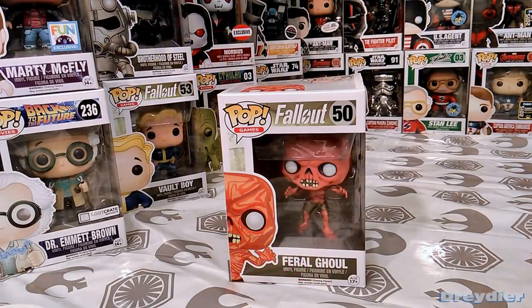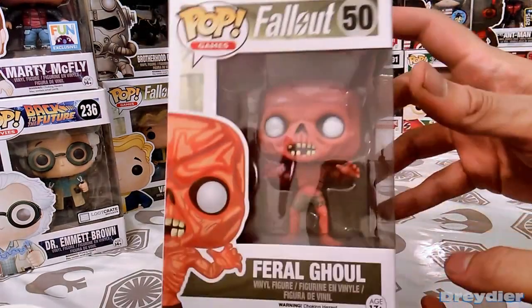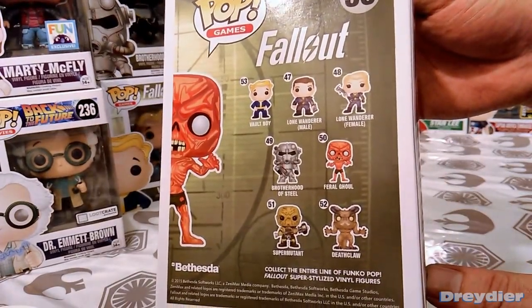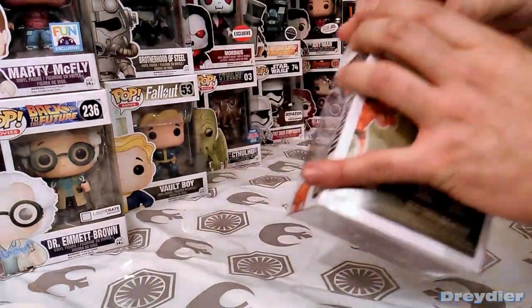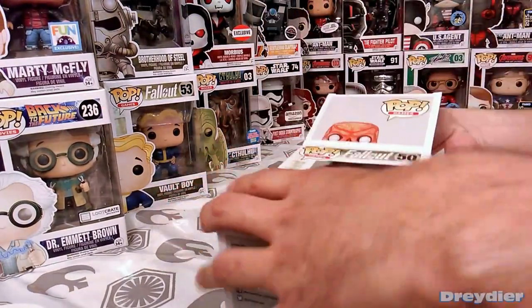What's up guys, I have here the Feral Ghoul Funko Pop from the Fallout line, number 50. These are getting easier to find since Fallout 4 got released, and there's also going to be a Fallout 4 line coming out — I believe in February, if I've heard correctly. Go ahead and take this guy out.